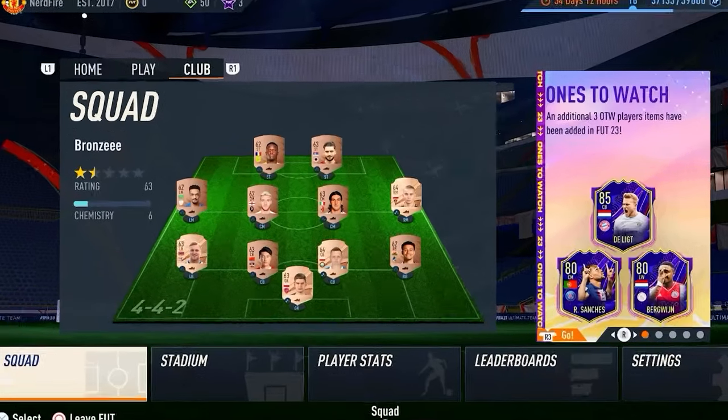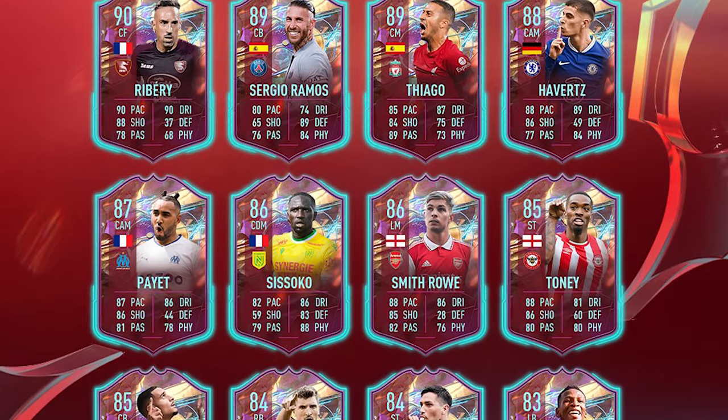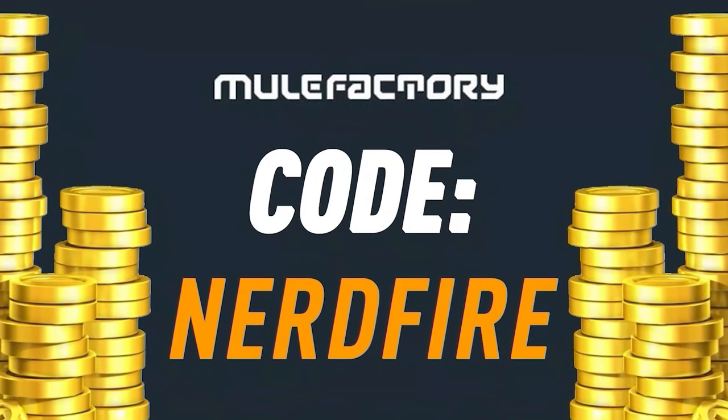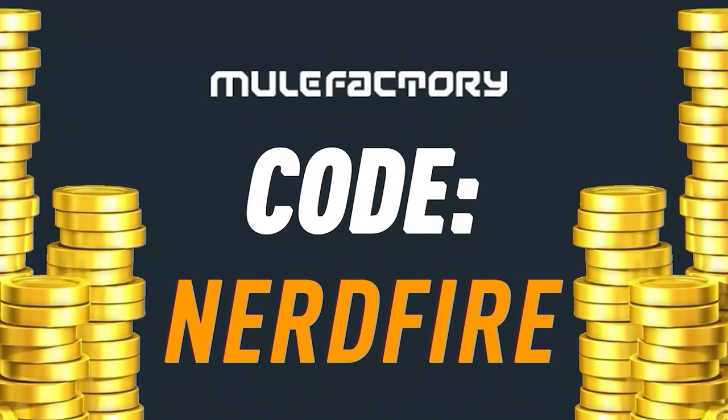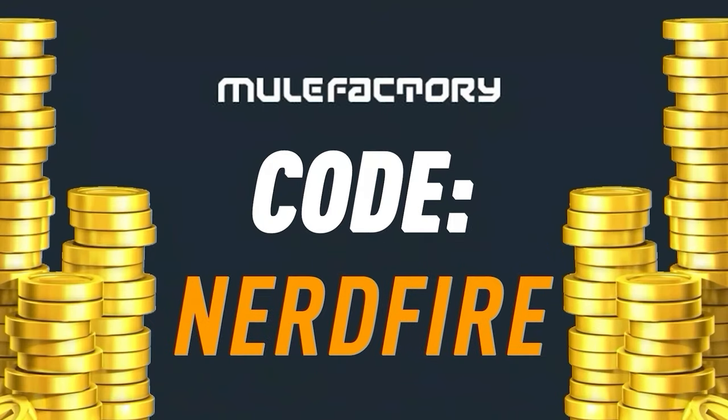Let's build the fastest team. Have you got a terrible team, no coins, and you want to buy some of the brand new players from the Rule Breaker promo? Look no further than mulefactory.com — go over there to get the cheapest, most safe, reliable coins and use the code nerdfire at the checkout for five percent off your order. Link is in the description down below.